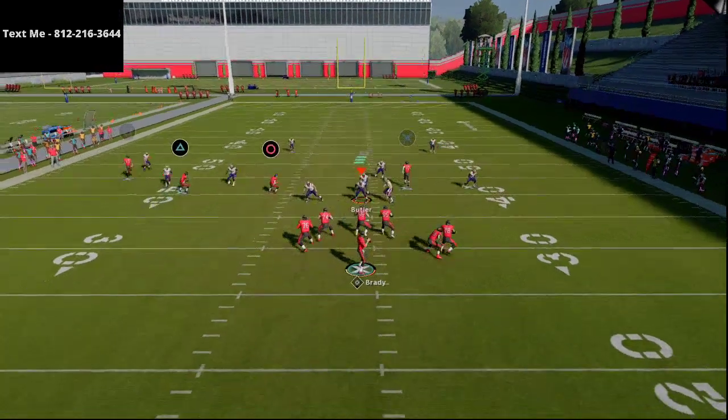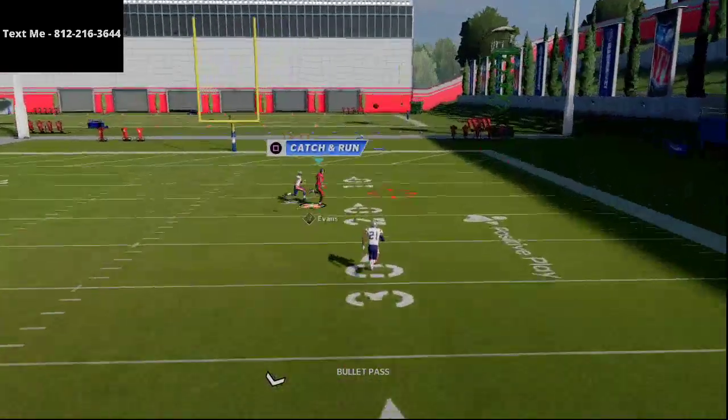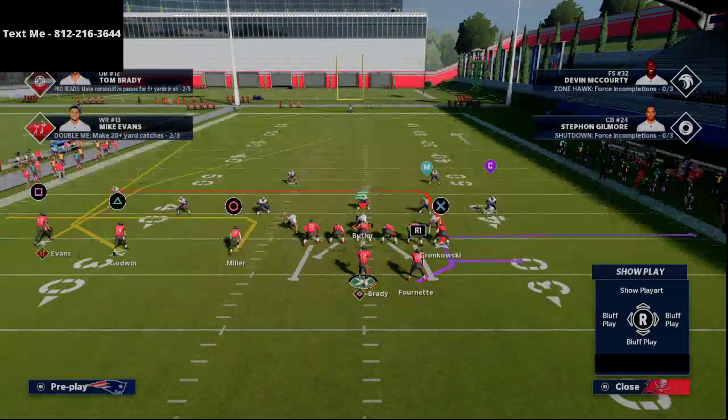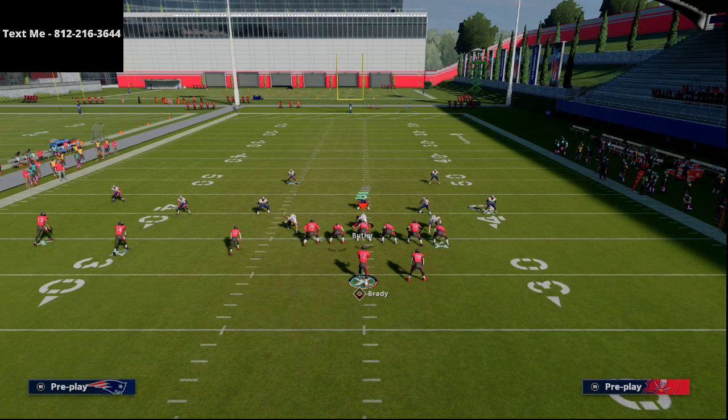What you're going to see is Mike Evans, once he gets to the sideline or gets to the middle, he's going to get inside and underneath that safety. You can hard right pass lead that. If you have a quarterback that has Gunslinger or Pass Lead Elite, this throw is going to be very simple and very effective — it's going to work like a charm.